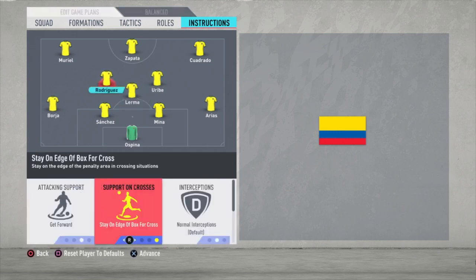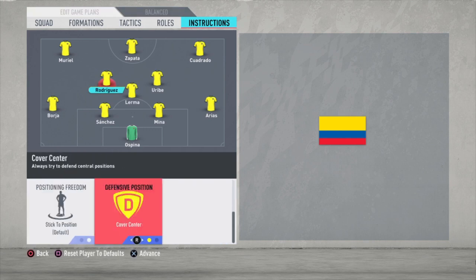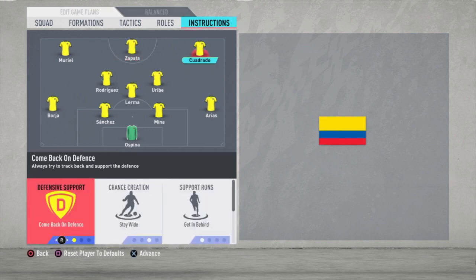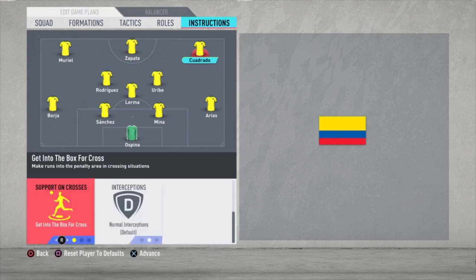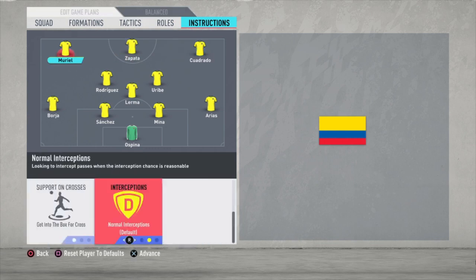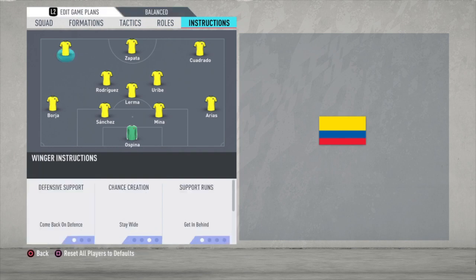For Uribe: balanced attack, stay on the edge of the box for the cross, and cover center. Rodriguez: get forward, stay on the edge of the box for the cross, and cover center. Then Cuadrado: come back on defense, stay wide, get in behind, and get into the box for the cross. The same for Muriel: come back on defense, stay wide, get in behind, get into the box for the cross.